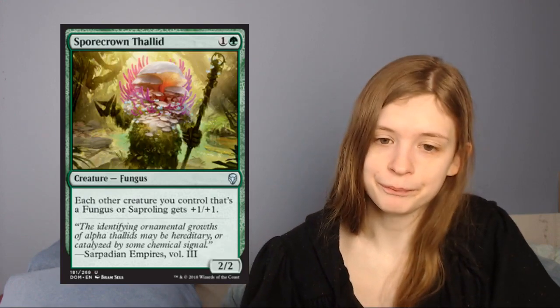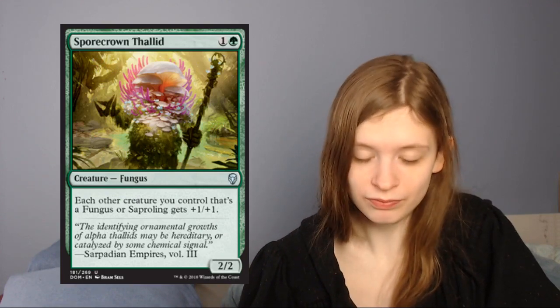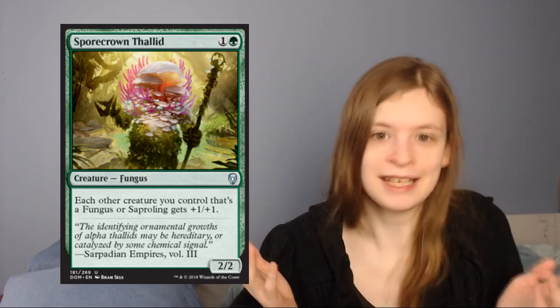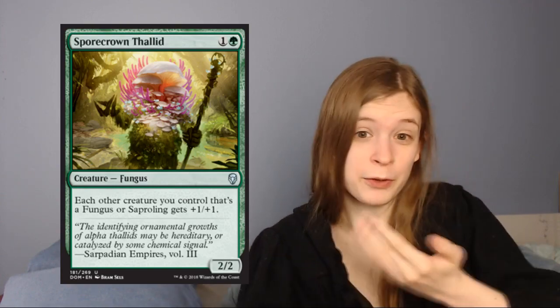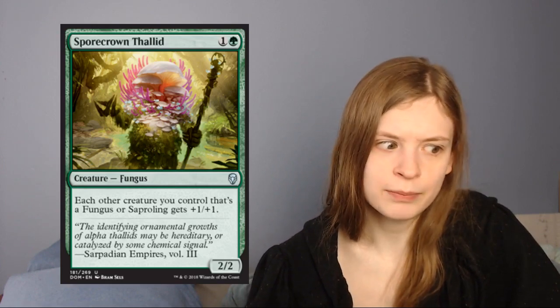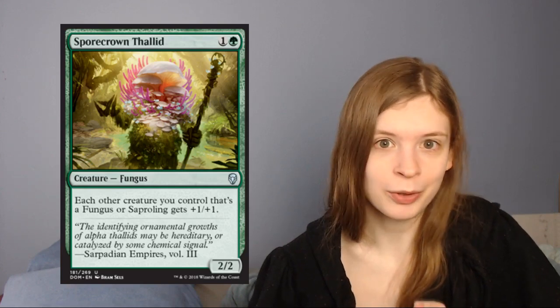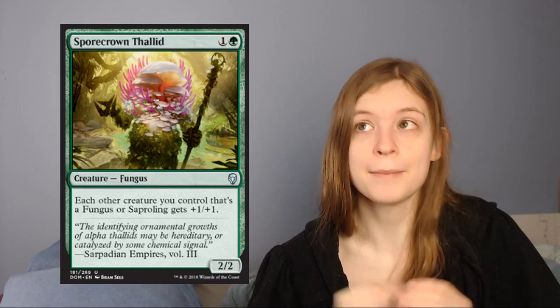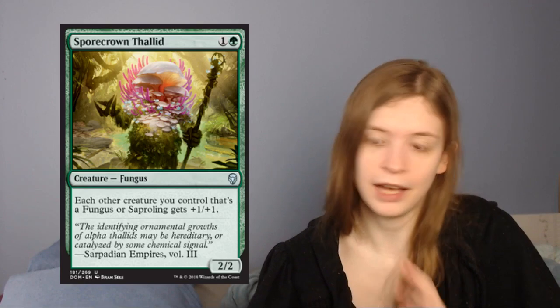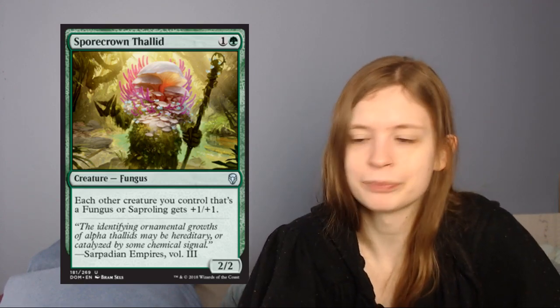Next up is Sporecrown Thallid, which is 1 green for a 2/2 fungus that says: each other creature you control that is a fungus or a saproling gets plus one plus one. This is great — this is one of those saproling payoffs. There's a way to make lots of saprolings and this doubles the power of that strategy. There are a fair few fungi in the set too. This is a great card — it's a lord for a creature type that you can mass-produce, which makes it an amazing lord. I honestly think this is a pack one pick one candidate, and especially if you get it early you get to prioritize all those saproling cards. Great card, I love Sporecrown Thallid.